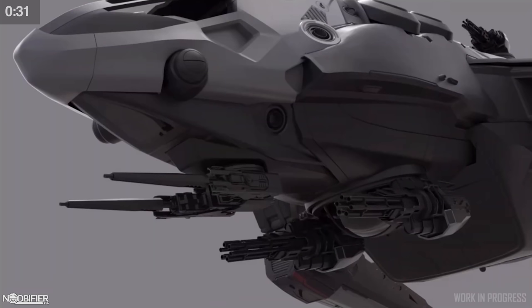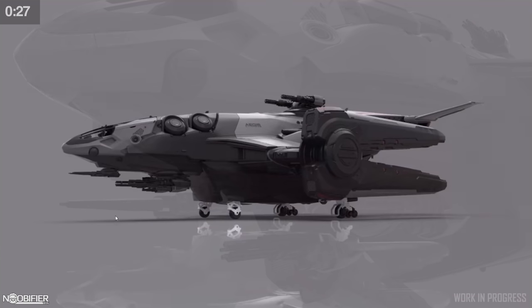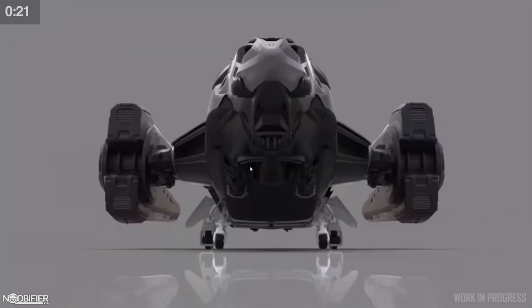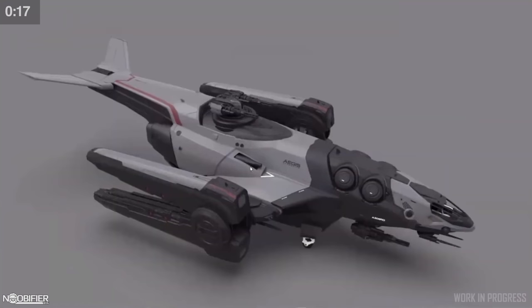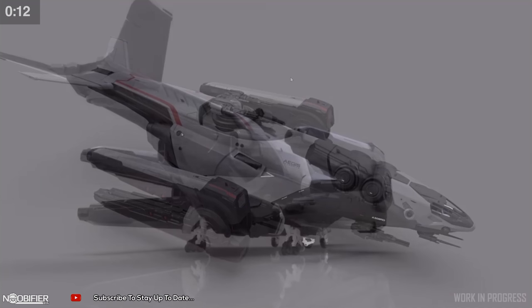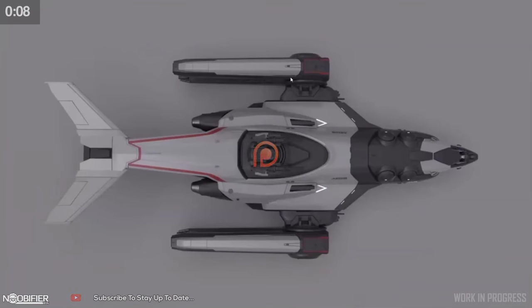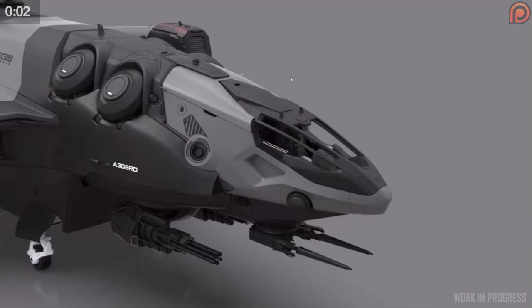Jared asked where the Redeemer was and John confirmed it would be a full gunship as demoed during Fleet Week. John then showed off the exterior with its upgraded weapons. They decided to keep it Aegis despite it not working quite well with the normal Aegis style guide. You can clearly see two-man turrets without needing to go through a tube. The rear has a lower-mounted tail turret that appears to be remotely operated, and the pilot also has a chin turret. It still has a rear ramp. John ended by saying it retained the familiar silhouette.